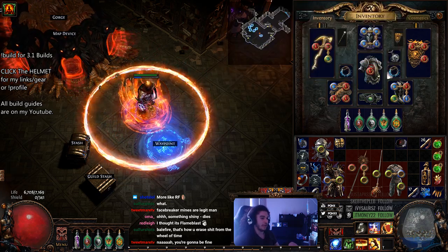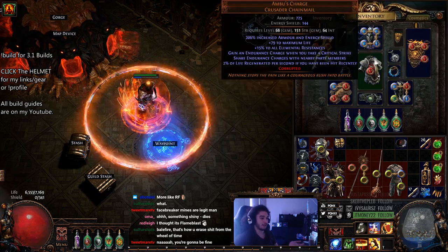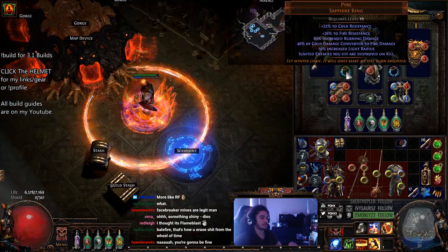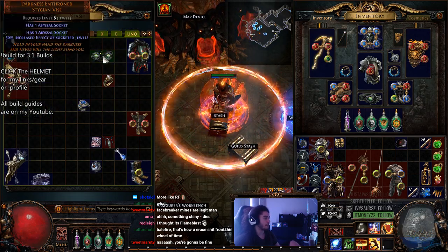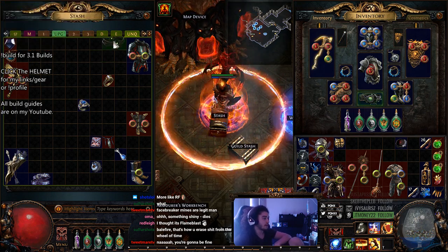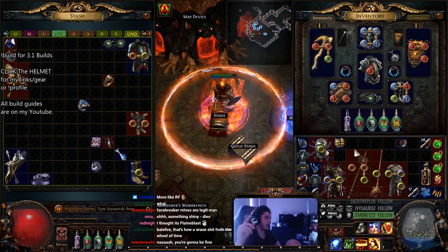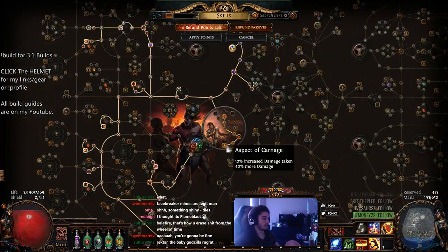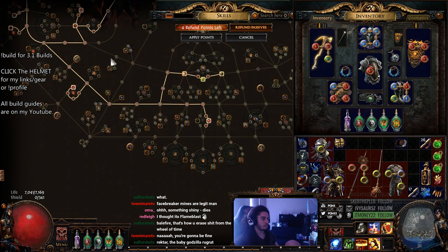Everything else on the gear is pretty similar. The reason I'm still using Pyre and an Ambu's Charge and everything else that's not really expensive is because I don't really have the currency for it. Of course you would swap those with a Kalm's Heart and Essence-crafted rings. There's also that unique belt with 50% increased effect of Socketed Jewels with one Abyssal Socket, and then there is a unique jewel that rolls two properties — highly recommend checking that out as well.